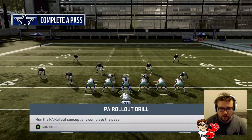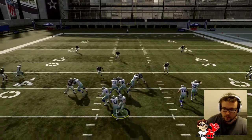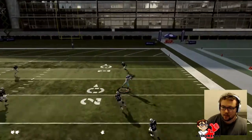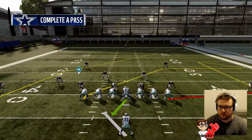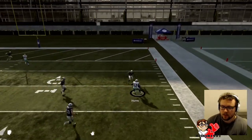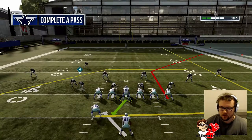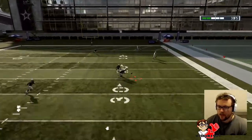Okay, so play action rollout drill. Rollout and we should have beat — there we go. Hearns fumbled that but that better count as a completion. Rollout right again, the game should have B. Hearns is wide open again. We are 2 for 2 so far. Rollout right again — easier than rolling out left. We'll throw X and Thomas comes down with the ball.